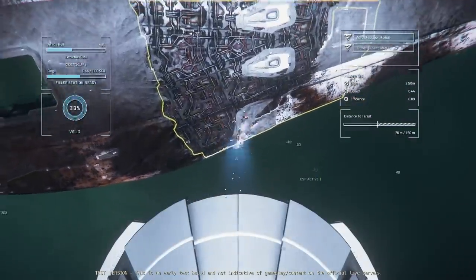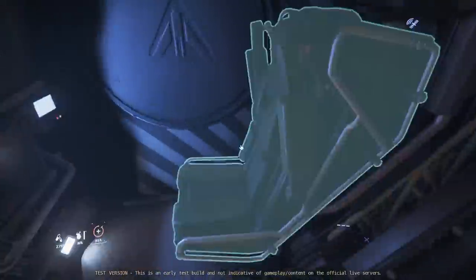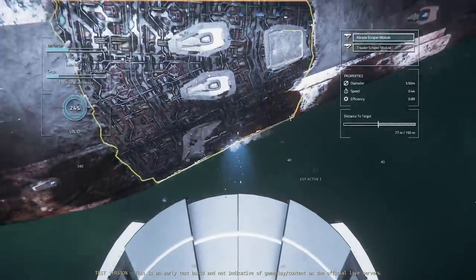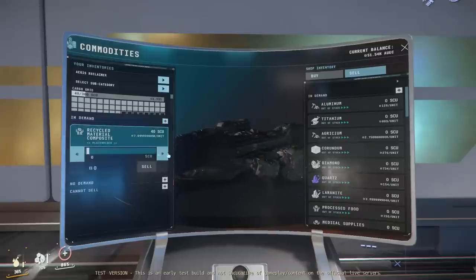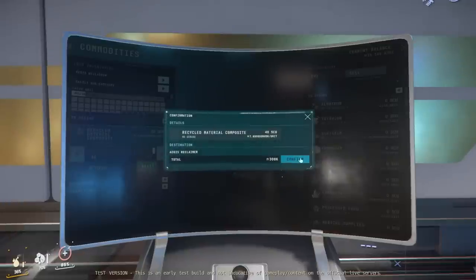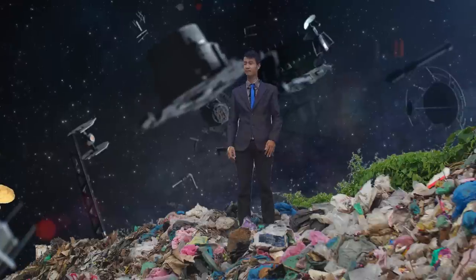In the footage you're watching, I was casually crewing the Reclaimer solo for an hour while watching other things on my screens — pretty chill. I managed to scrape a patch of chicken nuggets and the entire underside of an 890 Jump. After the hour was up, in total I gathered 40 SCU of RMC, which I then took to a TDD to sell planetside for a total profit of 308,000 alpha UEC — not bad for an hour of casual work. So, is salvaging on the Reclaimer profitable solo? Hell yeah!